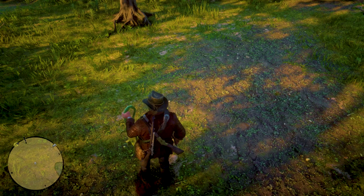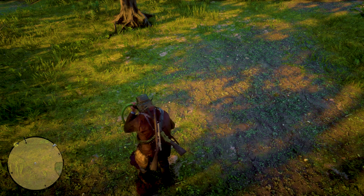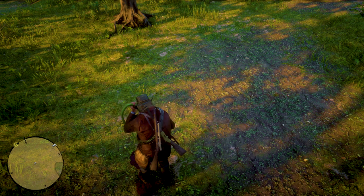If you do not have a perfect three-star iguana spawned, you can easily set up a camp, go back to the mainland, sleep for a few hours, and then go back onto the island. After three or four attempts you're going to find one with the perfect skin. I use a Lancaster repeater to kill them with one shot and get the perfect skin.